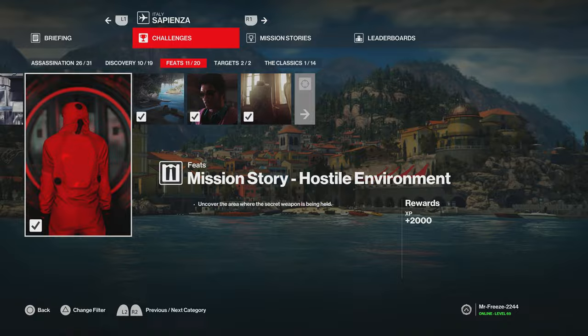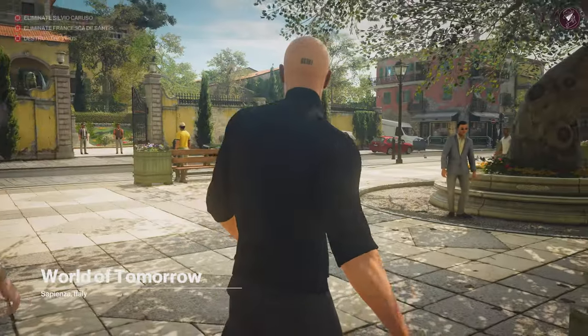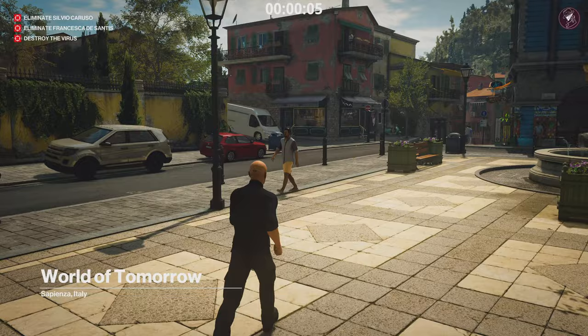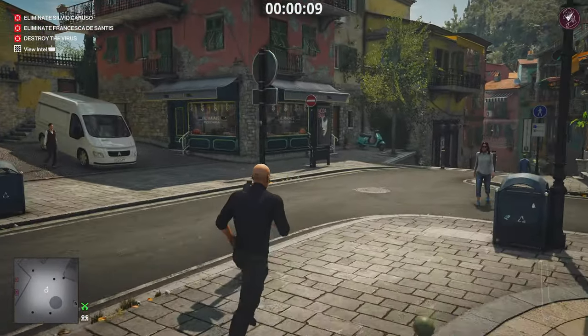As always for these challenge videos I'll be doing it with the default loadout, as if you are a new player who just started. So I'll be starting with a regular pistol in the main square, with a fire wire and coin. First thing we need to do is get ourselves a disguise.